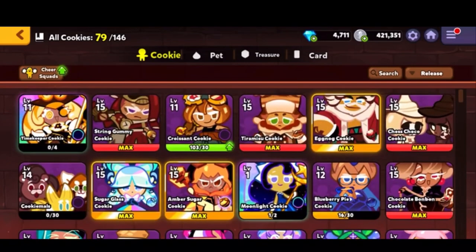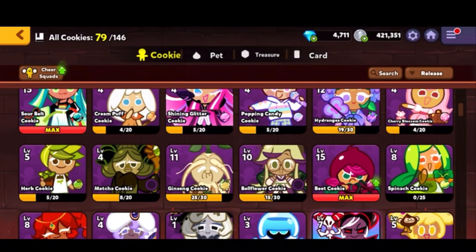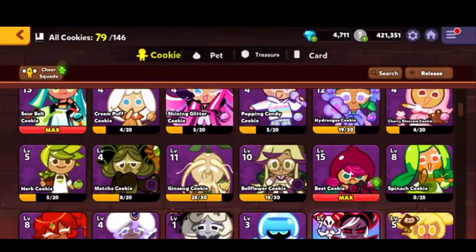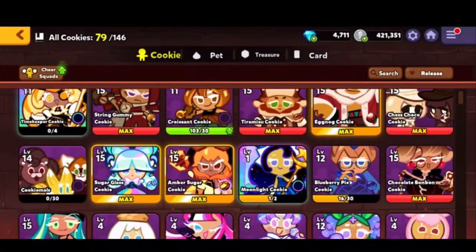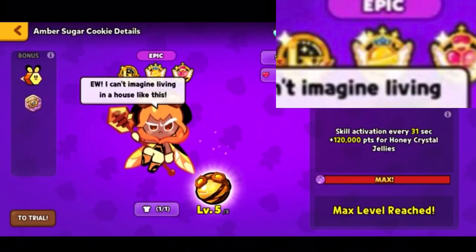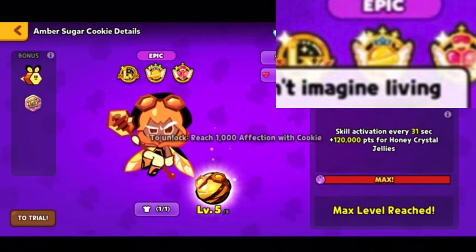Over here we have six cookies. I'll try to explain everything — the useful and the not-so-useful parts. On the top left, collect it and upgrade all — same as before. The red bar is maxed. If it's golden max, it means it's truly maxed, meaning both the affection points and magic candy are maxed. Cookie level is shown top left — reach level 15 to unlock. Middle is magic candy and to the right is affection.